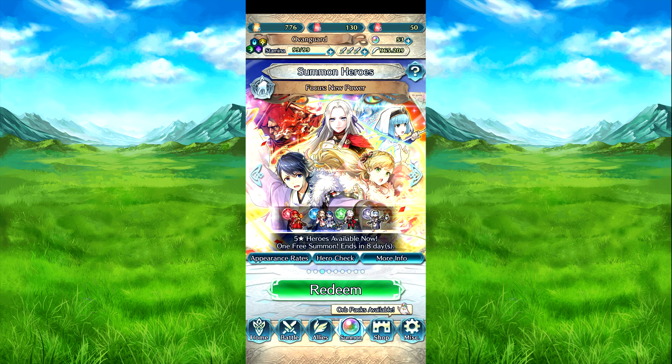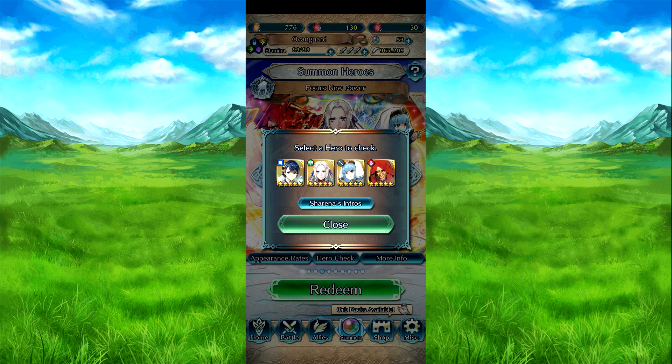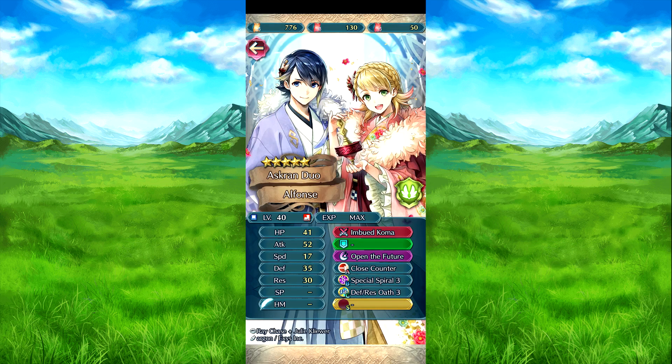Hi guys, everyone here. We have the next new power spawner. I'm just gonna straight up say it's New Year's — the unit people should be chasing here is the Asker 2, because they are the new year's units. And if you miss them, you won't get them until like next January, or weirdly if they're in a bigger spectacular banner, but you never know.